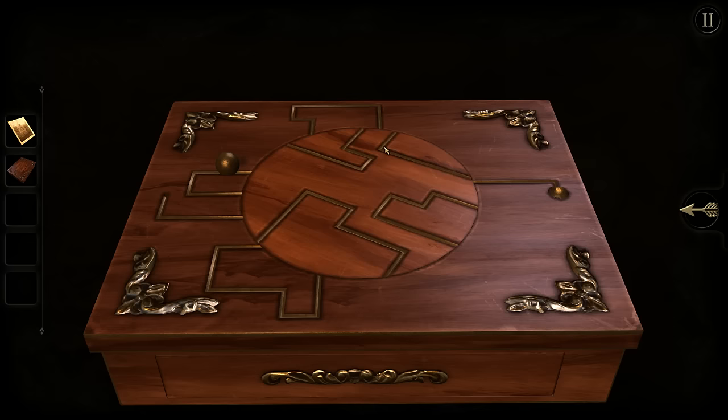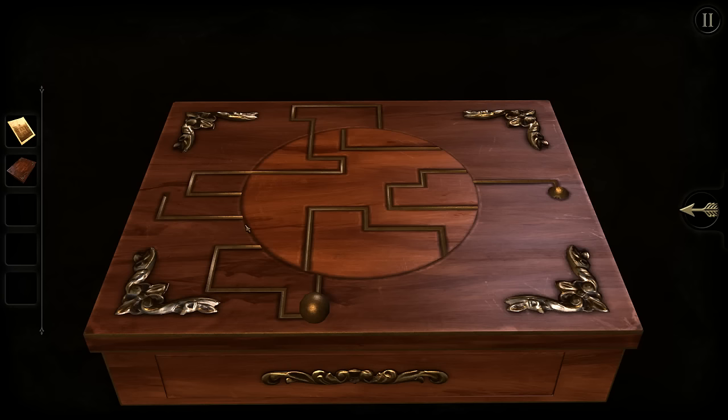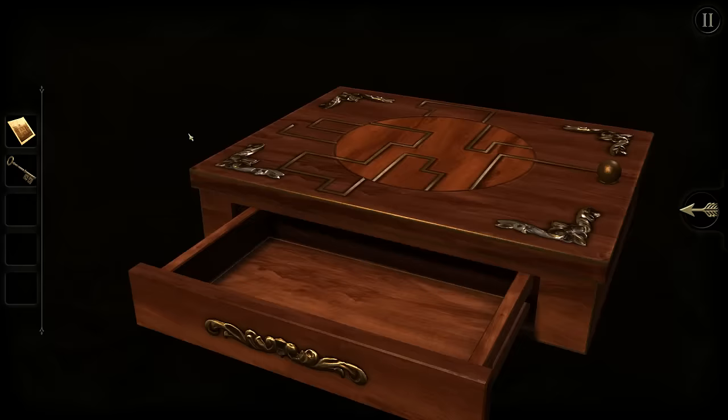But what about the middle piece though? Let's double check that. Nothing really links up to the middle piece either. Let's try taking you somewhere else then. Things have definitely linked up to this one. Here we go. There we go. Reached our goal. An ordinary key — but this isn't a game for ordinary things.